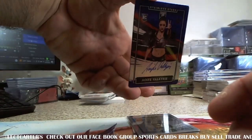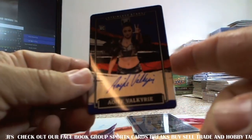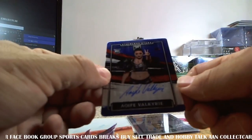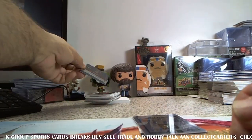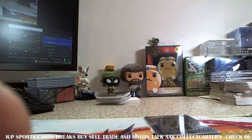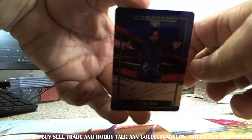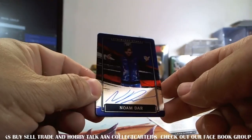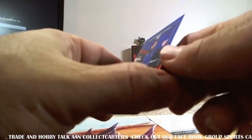Next up, another auto — Alfie Valkyrie for 75 of 75 for NXT. I keep hitting the camera as I'm reaching over. Next up, wow — Gnome Dar, 71 of 75.